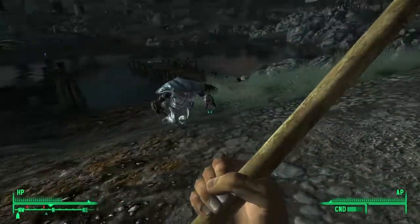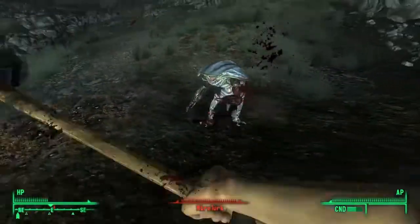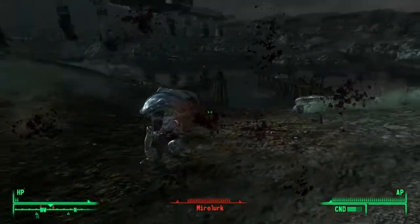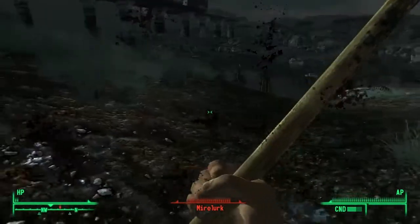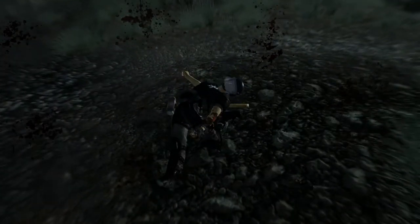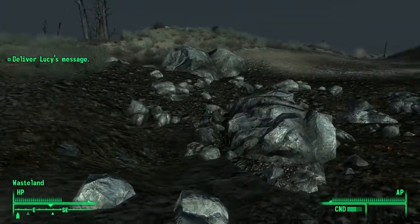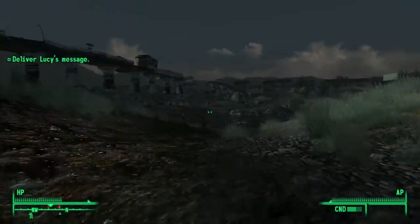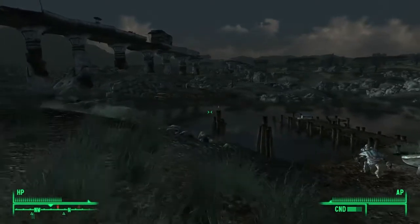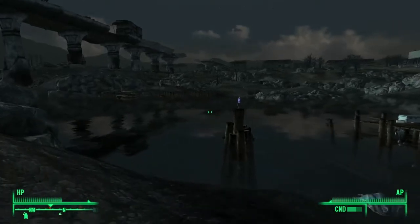These are Mirelurks — I can't say I know exactly what creature they're from, something kind of akin to a crab, but they're really strong. We're just going to quick load. I really want what looks like a Nuka-Cola Quantum — yes, it is.